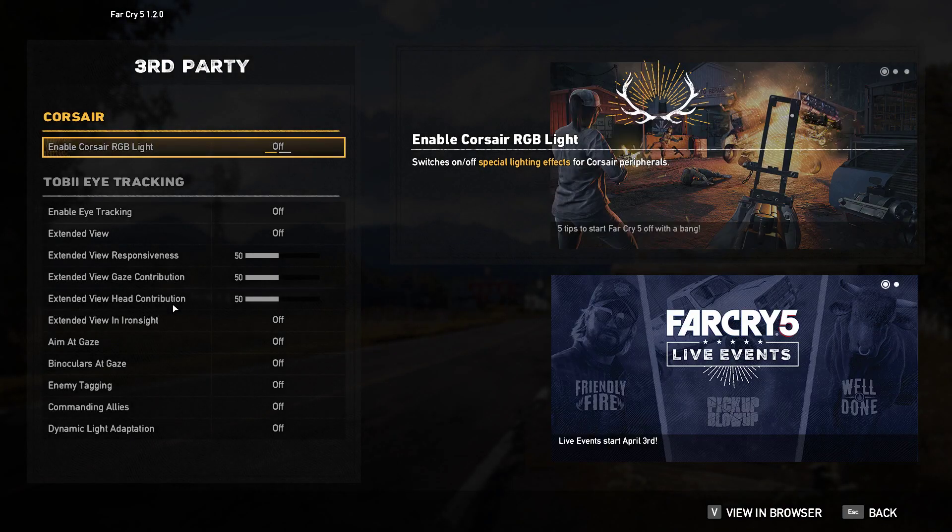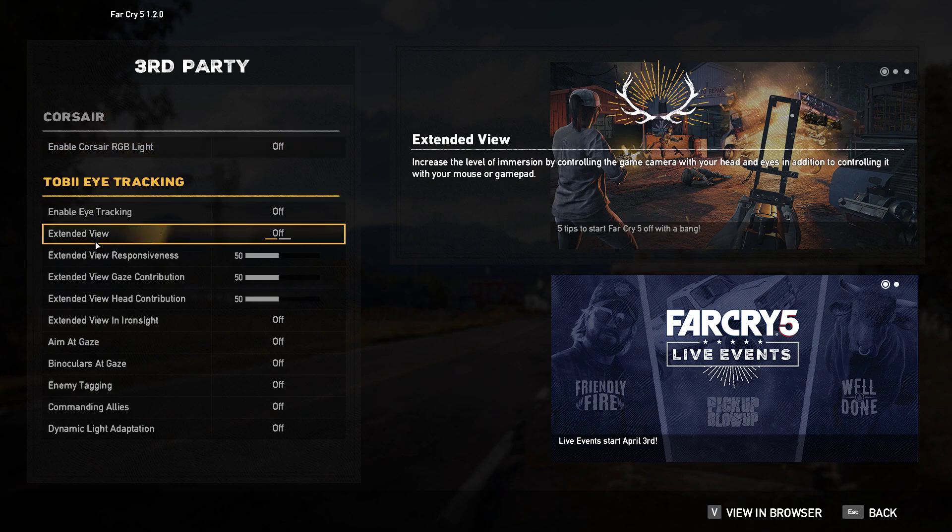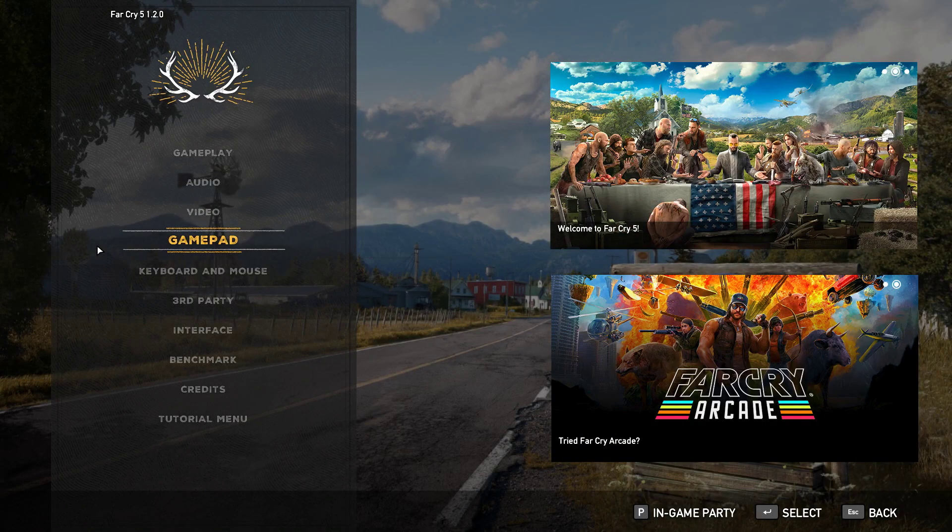Third Party options — interesting. There are switches that turn on and off special lighting effects for Corsair peripherals, and Tobii Eye Tracking. Very cool.